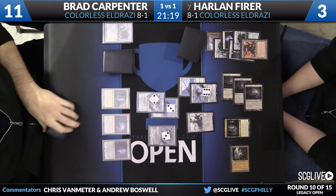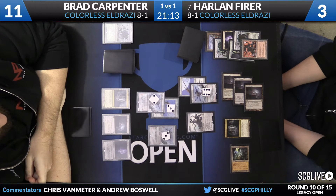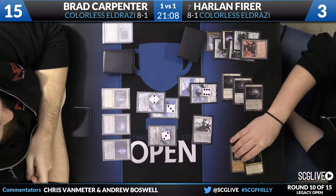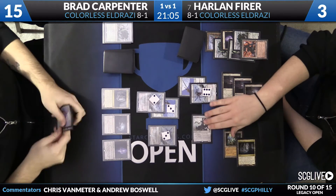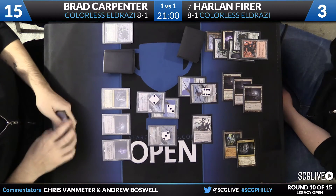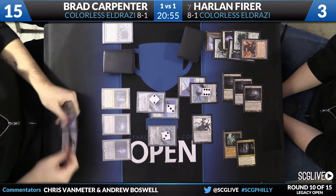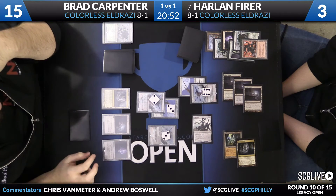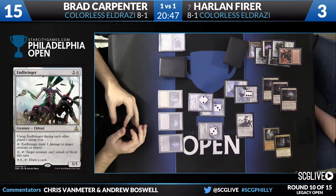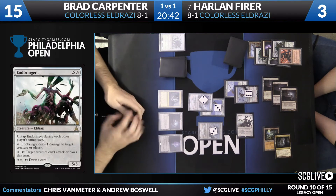Brad has finally found an Eye of Ugin opening him up to five mana, but unfortunately it doesn't give him mana for the Jitte sitting in his hand, which is what he really needs. I'm actually pretty impressed with this Endbringer — I sort of saw Brad running away with the game with his Jitte, but the Endbringer was the one way to lock it down. Harlan was able to use Mishra's Factory to create a window for the Endbringer to do its work before it got killed.